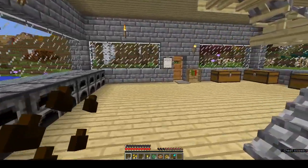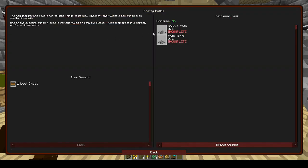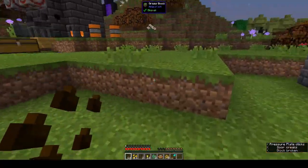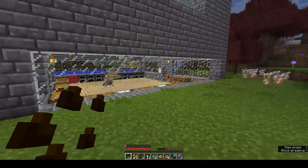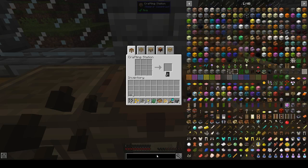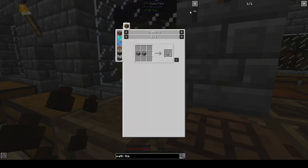Today we are going to do tier one of the Decoration Station. We want to complete all of these. This is pretty easy — we need cobble paths and path tiles. The mod Inspirations adds a ton of little things and tweaks to Minecraft. One of the awesome things is that it adds various types of path tile blocks. These look great in a garden or for a village path. So we want one cobble path and one path tile.